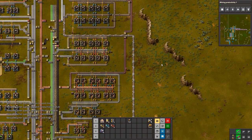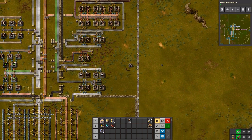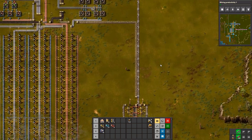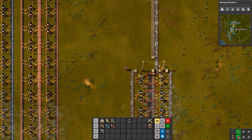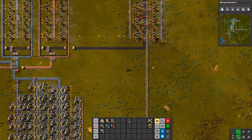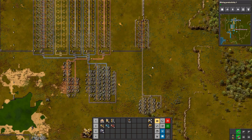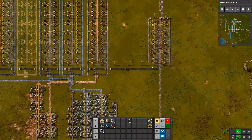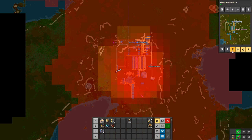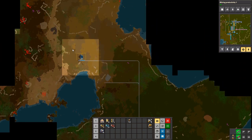Why are we getting so few stone bricks? I thought we would be getting more, but apparently not. We're not getting enough stone, that's why. And we don't have any more stone down here. There's a stone patch there — that's something we'll want to train.